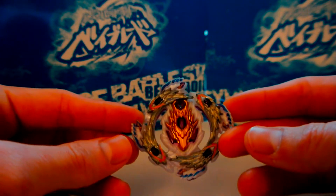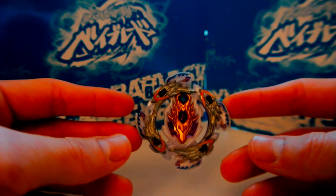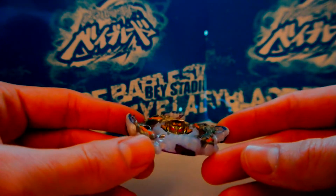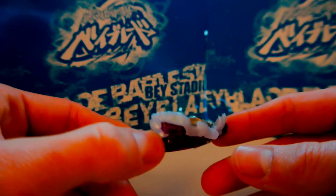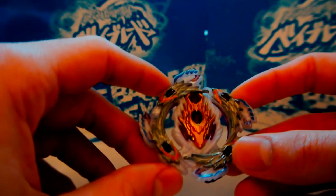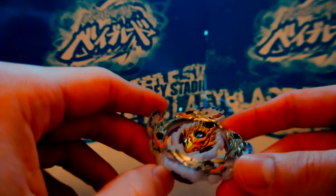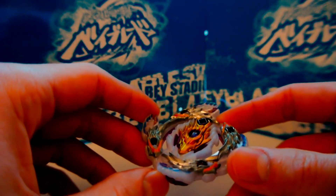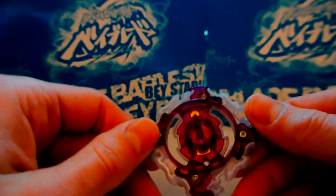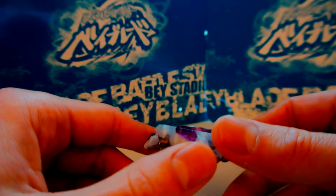I almost think it works better stationary than it does on an Extreme Dash or another KO driver. My personal favorite combo is Bloody Longinus 5 Glaive Weight. My Weight has a super tight spring; 5 also helps with burst resistance and balances really well with my BL. Glaive is just for left spin and some kind of life after death.